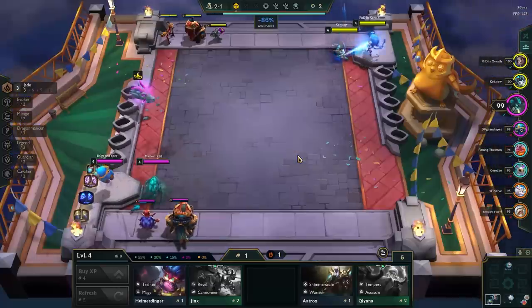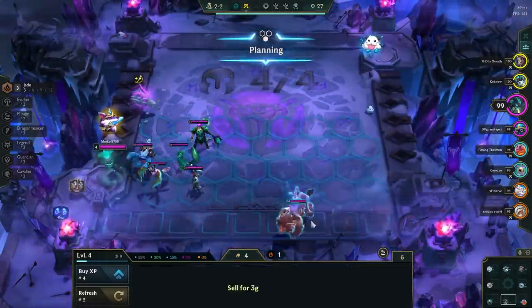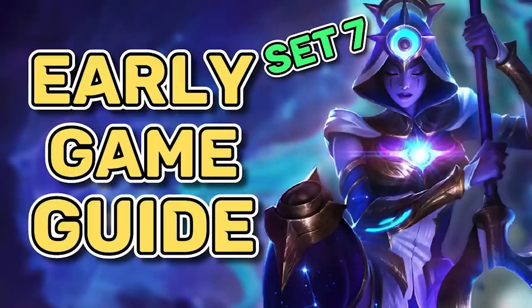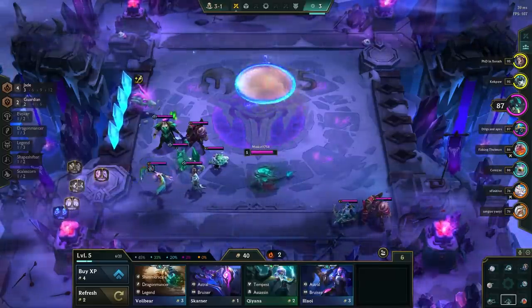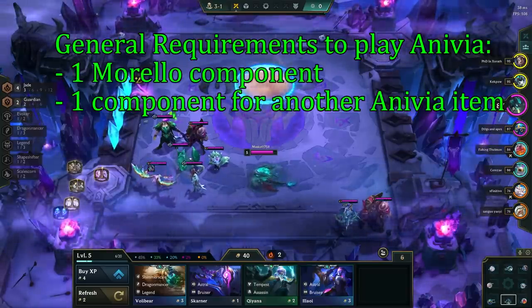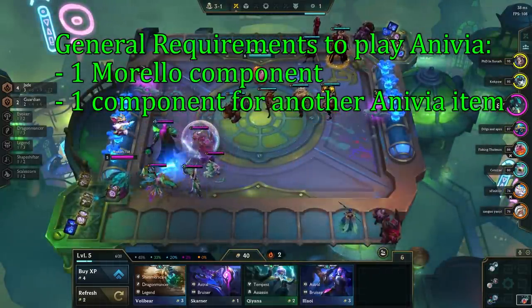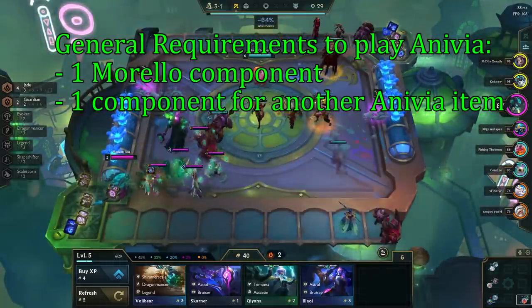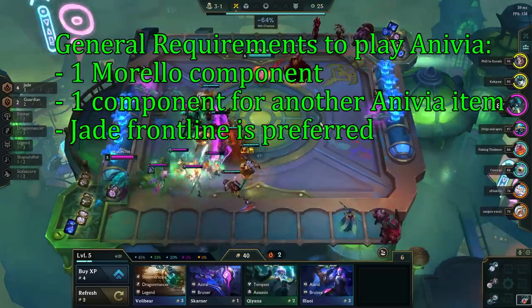Your early game strategy will depend a lot on how geared your opener is — in some games you play for a loss streak, and in some you play for a win streak. After the Krugs round you should have more direction toward a comp. The general requirements to play Anivia are to have at least one component for Morello and another for a second Anivia item. Most units in this comp are 3 and 4 cost, though we definitely prefer a Jade frontline.